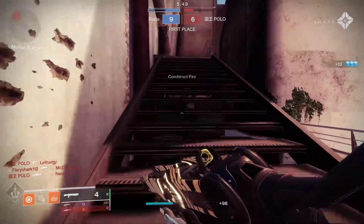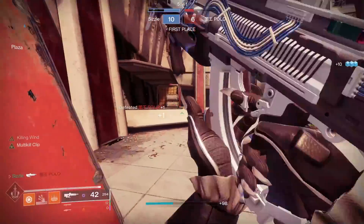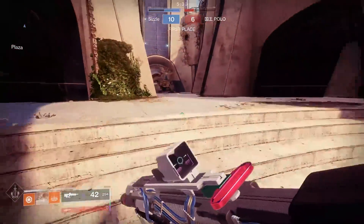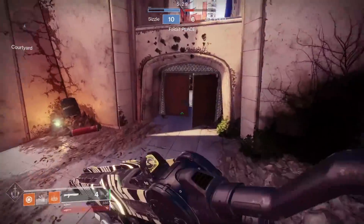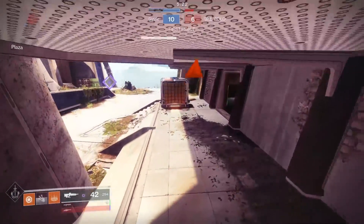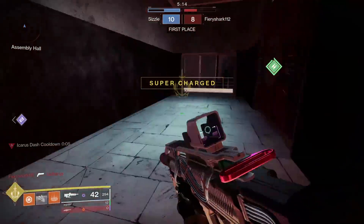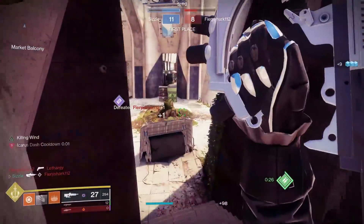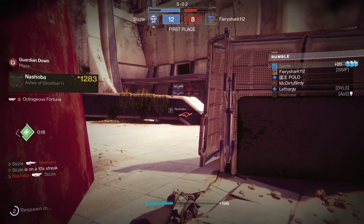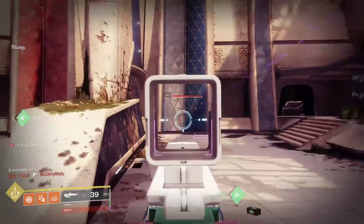Now we know there's a grenade launcher guy inside here — he's going to be waiting for us, so I crouched. Grenade launcher guy backed up, which is nice. I probably shouldn't be sliding against them. I really want to challenge him, but I don't because I already know I'm going to lose it. As soon as he hits us with a grenade launcher, we're probably done for. I just lost half my health doing that. This is the grenade launcher guy — he's dead. We're getting shot by the guy on the left side too. That's all we're going to be dying to this game.